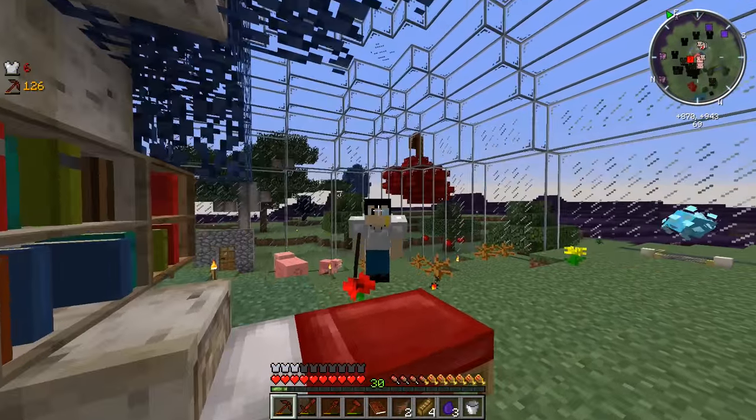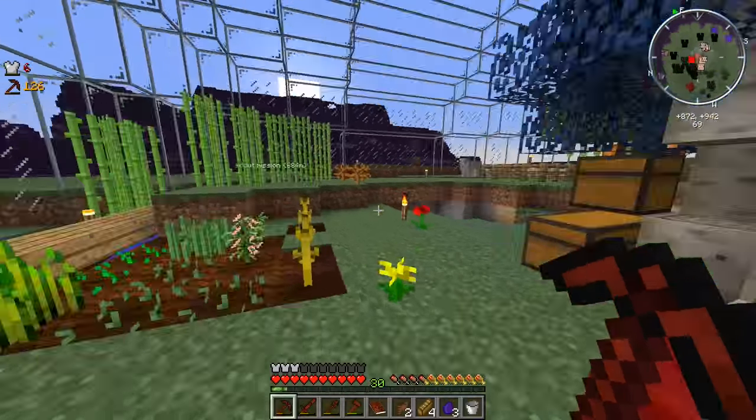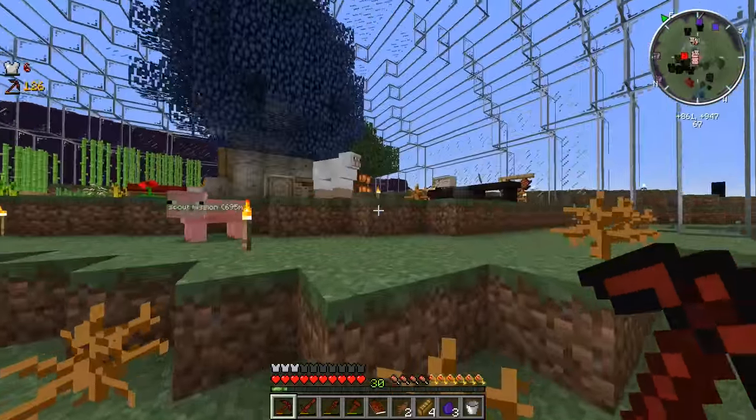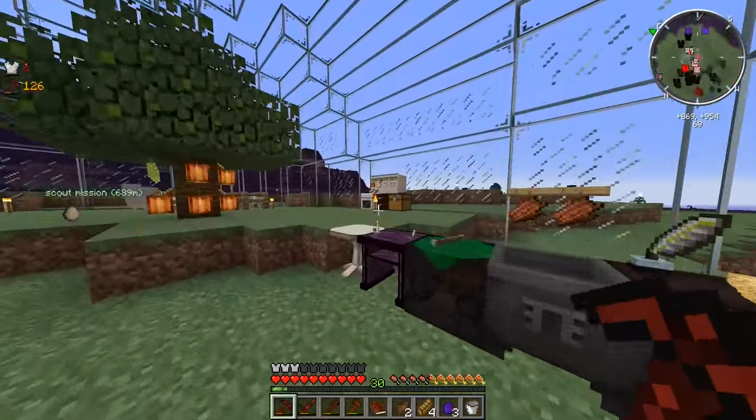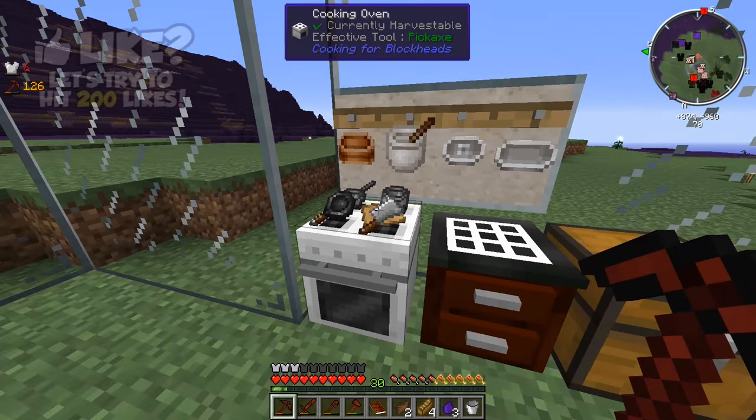What is going on guys? The Dwarf here. Welcome back to some more Blightfall. Last time we left off, we did a little bit of missions. We went scouting a little bit and we even made this little oven over here, which is pretty nifty. I even made myself another drying rack or a tool rack up here, so it's really, really super cool.